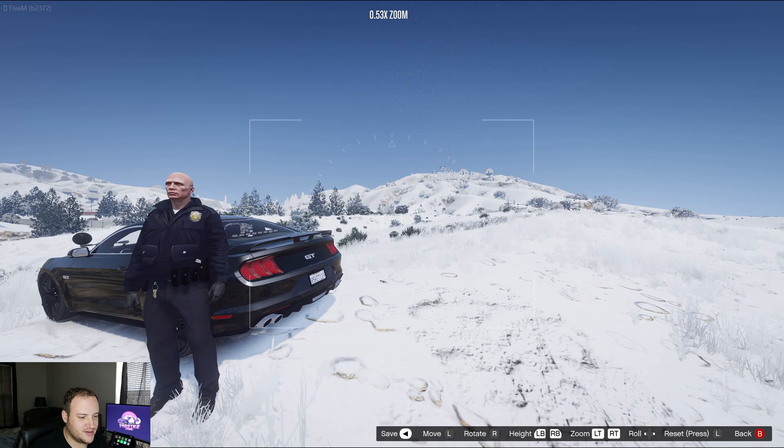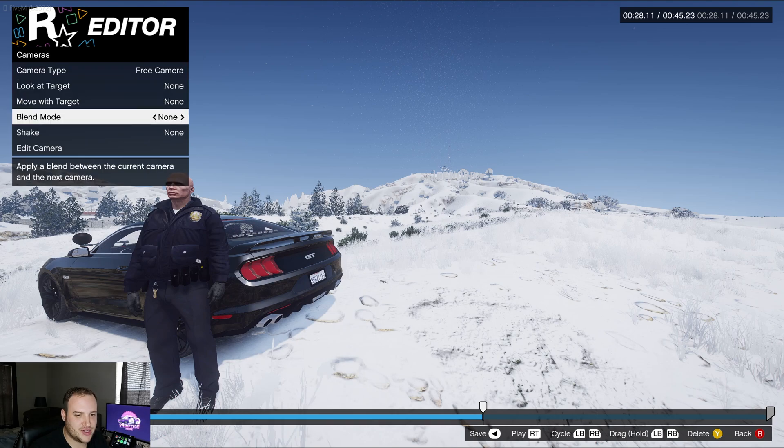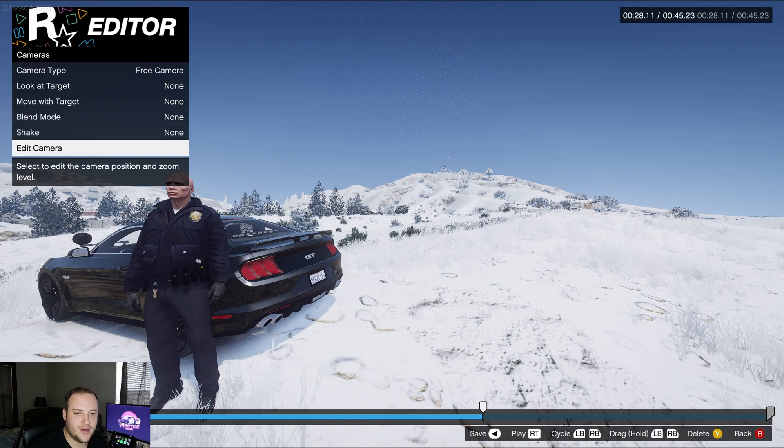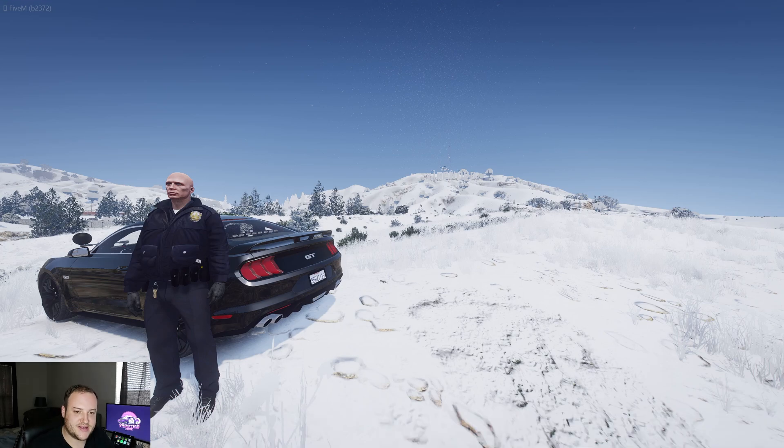From here you can press B and make all kinds of changes — a different blend mode, etc. But what we really want to do is press H, and that's going to give us the clean screen. From here you can use whatever screenshot tool you prefer: the Print Screen button on your keyboard, the Xbox Game Bar — which is Windows + G — that's what I do, or the Windows Snipping Tool. There are a lot of different ways you can capture this.